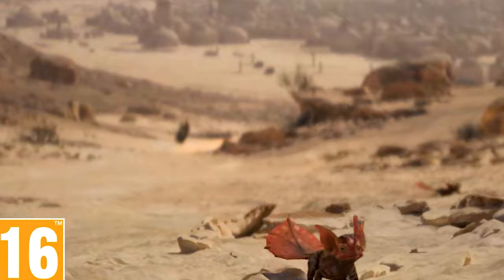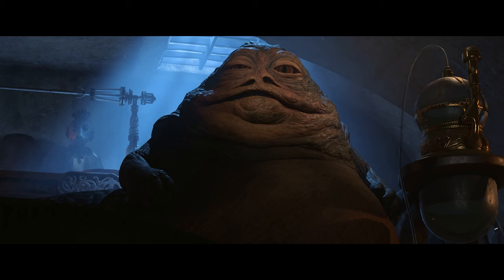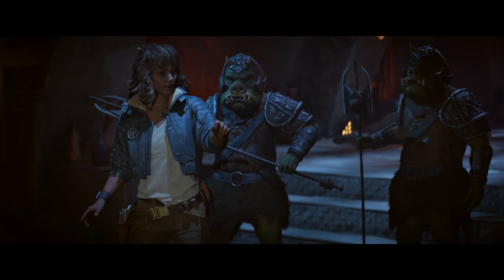The camera then pans to another section of Tatooine which looks to be another settlement, with the Trailblazer wearing the Kessel Runner skin and the speeder wearing that Millennium Falcon-inspired skin as well.